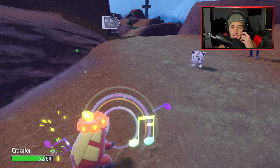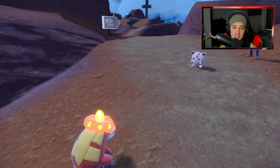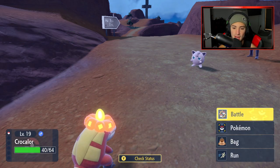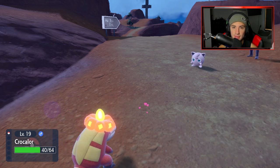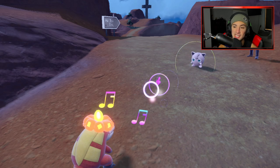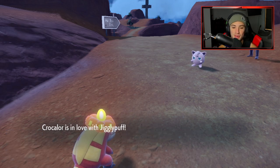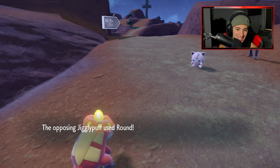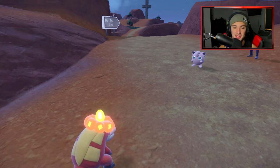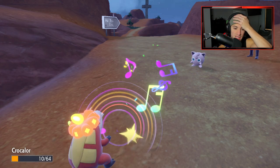I cannot hit this Jigglypuff — I am infatuated with it! I feel like I never hit when I have the love status. Whenever I'm in love with a Pokemon, I'm never able to hit. There has to be a low odds chance of hitting. If we die to this I'm going to be very upset. What is going on? I'll heal up my Pokemon. I don't know what to do. We just missed like five turns because we're in love with this Jigglypuff. Should have killed it when we had the chance instead of going for the bite — now it's stockpiling.